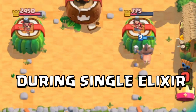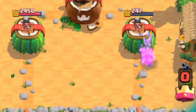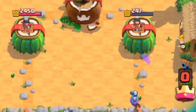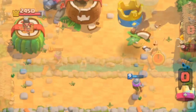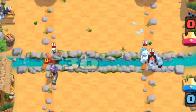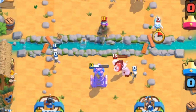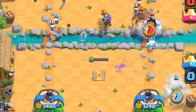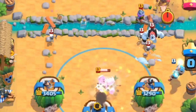During single elixir you should be figuring out your opponent's win condition and counter to your hog, just to get your hog pushes going. You need to keep constantly pressuring and use your cannon and musketeer efficiently to defend. If they have a particular counter you have to be able to out-cycle it. During double elixir you want to be more aggressive since you can cycle back to whatever card you want.